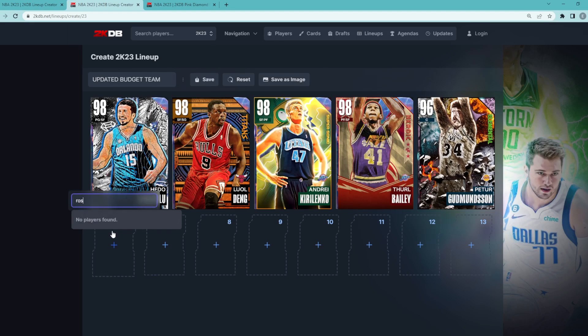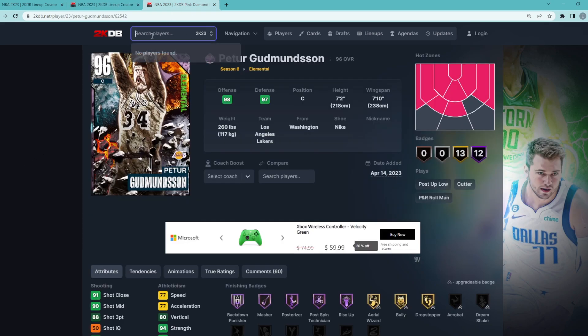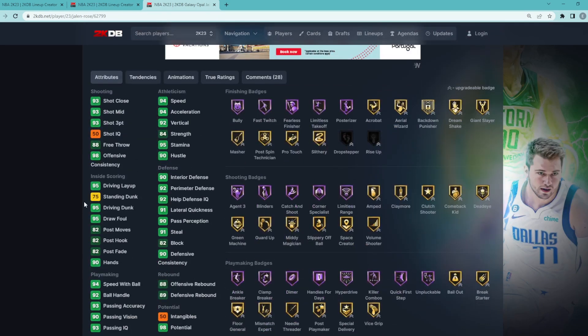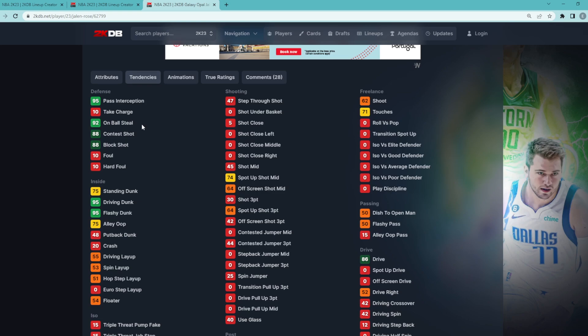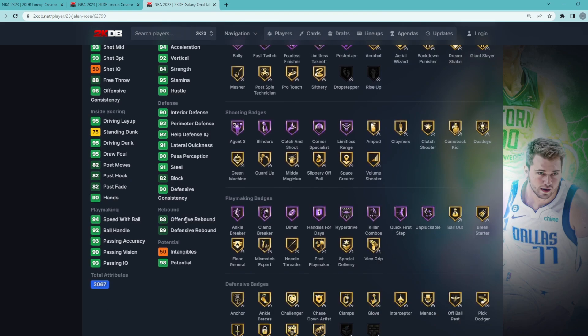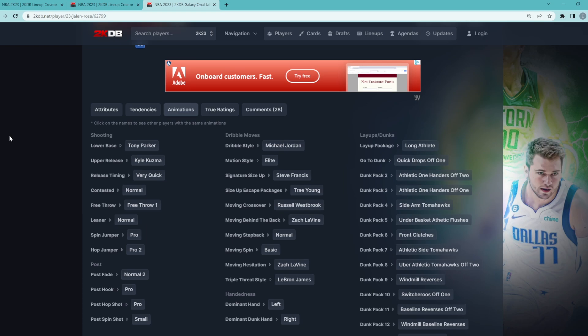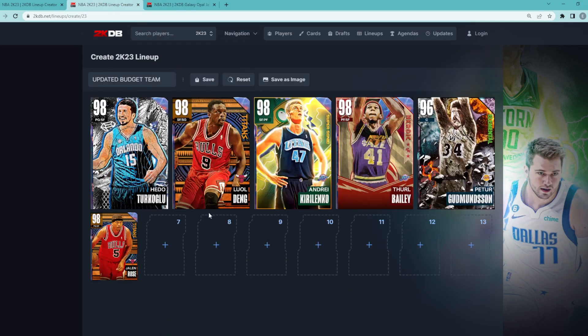Off the bench at the backup point guard spot is going to be the Galaxy Opal Jalen Rose. I think him and Hedo Turkoglu are easily the two best budget point guards in the game. Jalen Rose is 6'8" at the 1 with a 7-foot wingspan. He's going to be a better all-around defender than Hedo Turkoglu, mainly due to his tendencies — a 92 on-ball steal tendency, 88 contest shot, 88 block shot — and strong defensive stats and badges. Jump shot-wise, that's probably the biggest mixed opinion on this card, but if you can green it consistently, he's an elite budget point guard for only about 20 to 25k. He also has some of the best dribble sigs in the game — the C. Francis size-up, Trae escape — and the Quick Drop Soft One and Front Clutches, the two best dunk packages in the game.